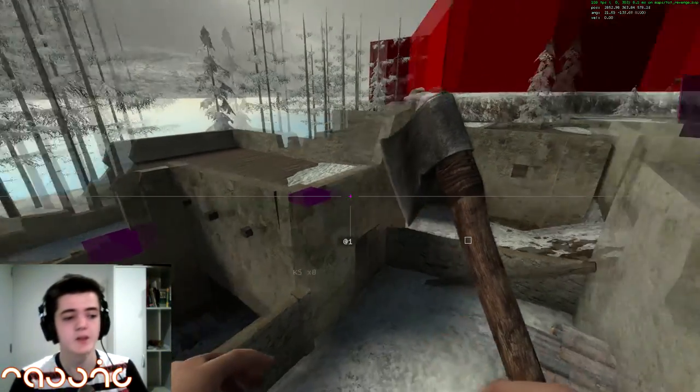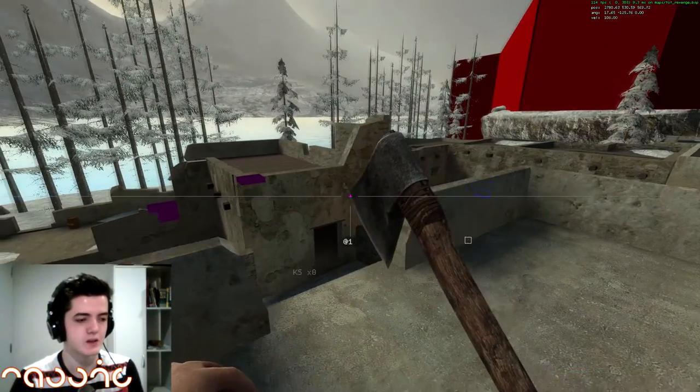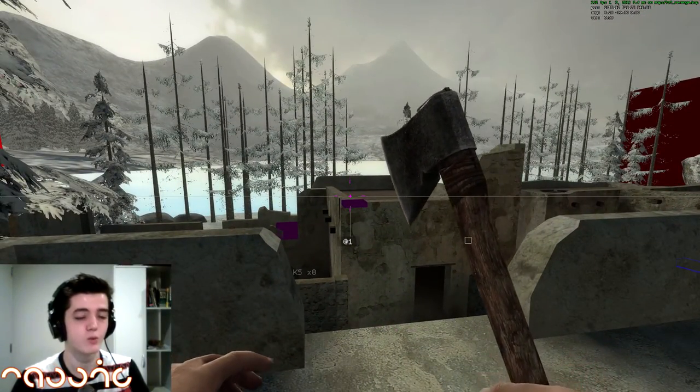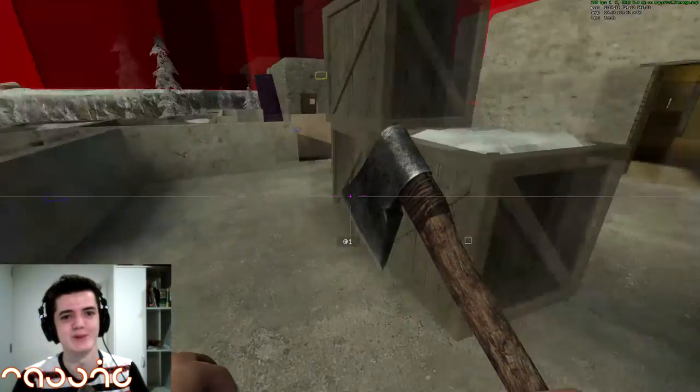Why is it there? I don't know. So you can jump from here to there without a crouch jump if you long jump it.